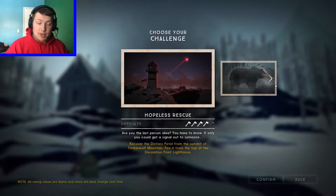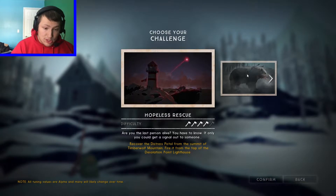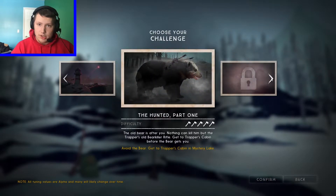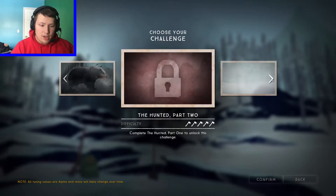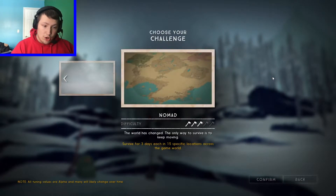We've got several different challenge modes we can do in this game. Those include Hopeless Rescue, The Hunted Part 1, The Hunted Part 2 — which you have to complete Part 1 to unlock — Whiteout, and Nomad.